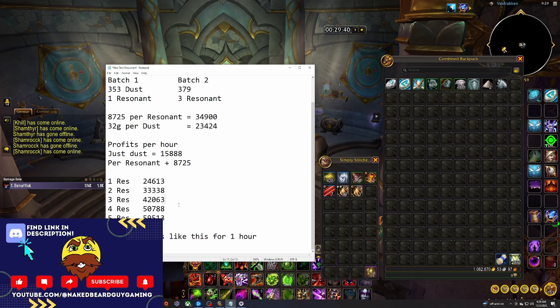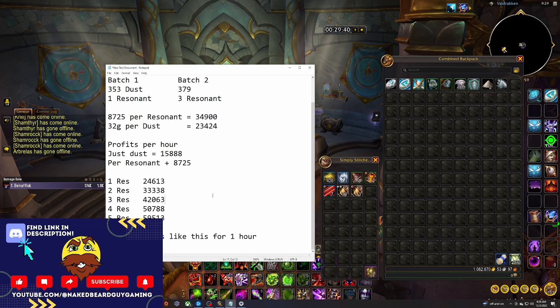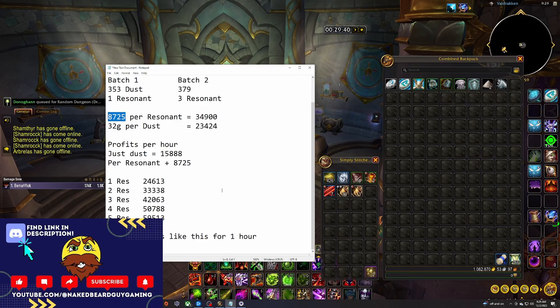I also think this will only be really profitable before Season 1 starts. Once more epic gear flows and people start disenchanting it, there'll be a bigger influx of Resonating Crystals, which will likely drop the price significantly. That's an assumption — I could be wrong, and if I am I'll make a video about it. But there you go: disenchanting weapons bought at ~60 gold each from the auction house — those are your expected profits at current prices.